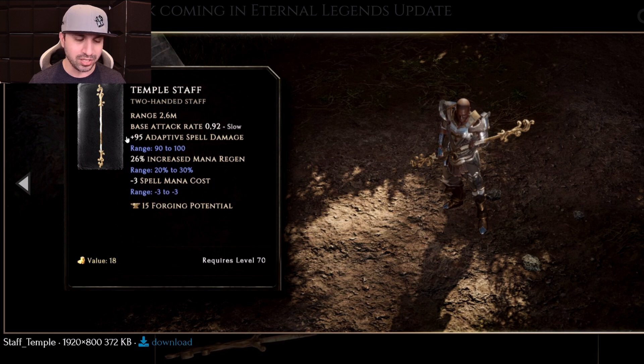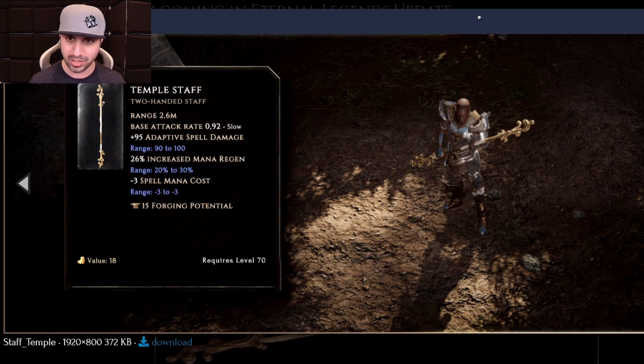It looks like it's going to be replacing the Oracle Staff right now, which is the highest staff you can get unless you get a perfectly rolled Sorcerer Staff. This is going to be amazing, and a lot of people complain about mana, so this is going to give you an additional possible 30% mana regen. This is the 3D in-game render of the Temple Staff — literally great for 90% of mana builds.